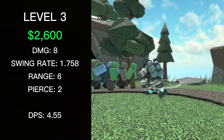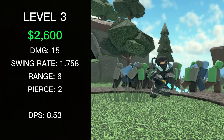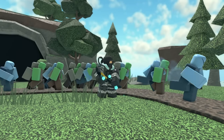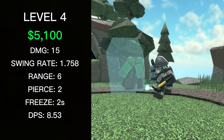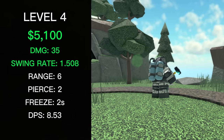The level 3 Sledger costs a total of 2,600 cash. It deals 15 damage and has a DPS of 8.53. It also now freezes enemies upon hitting them, which lasts for 2 seconds — basically just like the Freezer, but actually good. The level 4 Sledger costs a total of 5,100 cash. It deals 35 damage, has a swing rate of 1.508, and a DPS of 23.21.